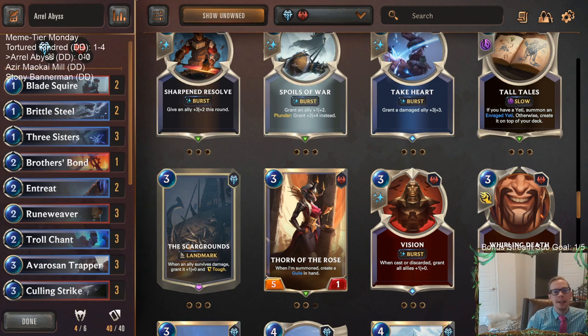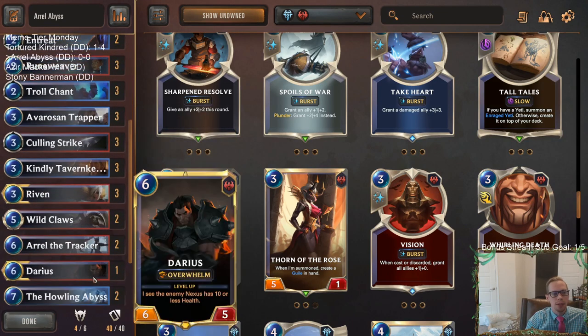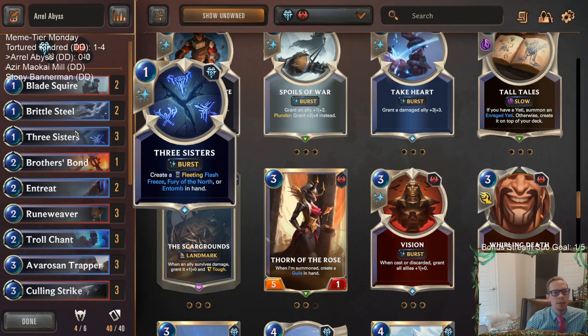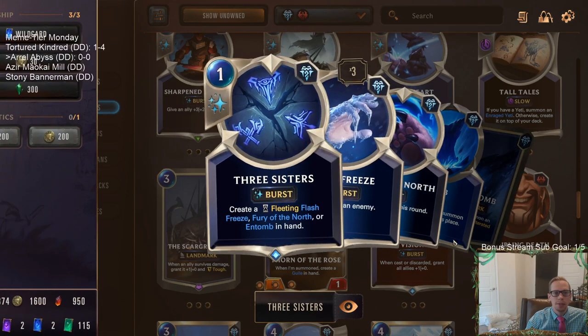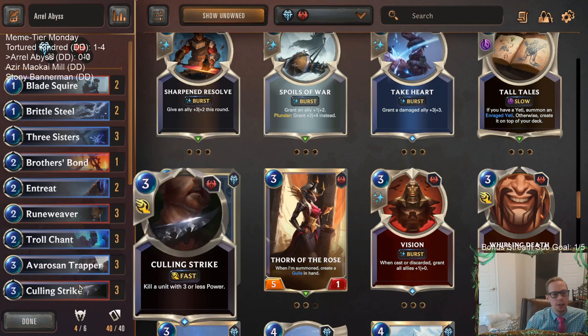Welcome everybody in Twitch chat and on YouTube for some Arrow Abyss — this is going to be our next meme tier deck, and it's going to be a lot of fun. These are cards I really enjoy playing. We've got Freljord/Noxus, curving out with good threes like Avaros, Trapper Riven, and Tavern Keeper to keep us alive. We also have Three Sisters, a new card that lets you choose between Entomb, Fury of the North, or Flash Freeze — a very versatile spell.